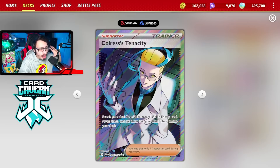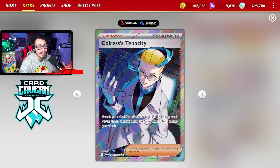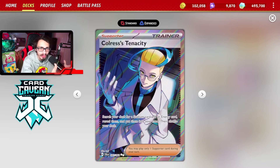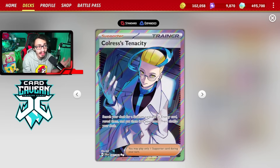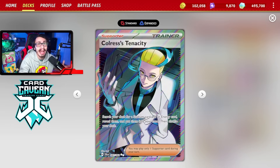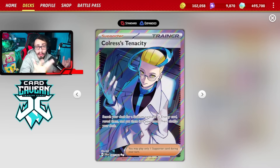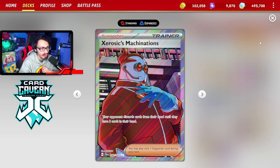This card can attack for one energy with the help of Reversal Energy — when you're behind in prizes it provides three energy at a time. We're not taking prizes with this deck, so Reversal synergy is usually always live. That synergizes with another brand new card, Colrus's Tenacity — another great new upgrade to the Wugtrio deck. It allows you to get a stadium and an energy out of your deck for free. The only deck playing Kyurem is Regidrago, and that's already going to be a rough matchup due to Dragapult anyway. So another reason why it's Bad Deck Friday — this deck struggles into the BDIF.